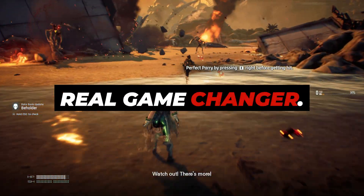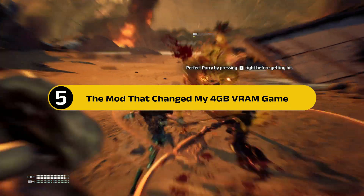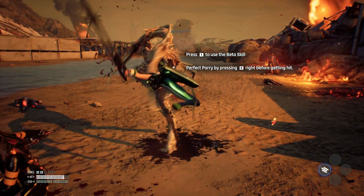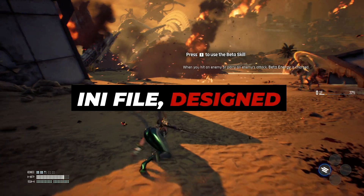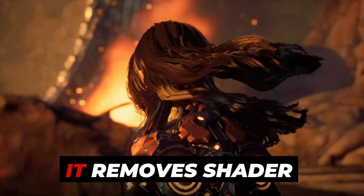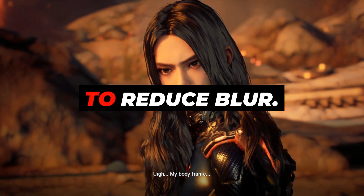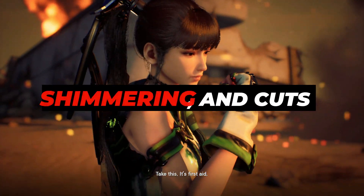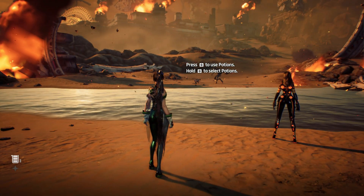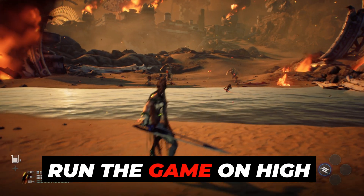Now here comes the real game changer. Step 5: The mod that changed my 4GB VRAM game. Here's what unlocked high settings and removed 90% of stutter for me — a custom-built engine INI file designed specifically for Stellar Blade and Unreal Engine 4 optimization. It removes shader compile hitching, optimizes DLSS and FSR to reduce blur, fixes ghosting and shimmering, and cuts memory overhead — all with zero visual downgrade. And yes, even on my 4GB VRAM GPU, I now run the game on high preset.